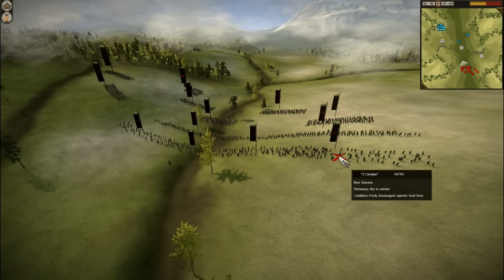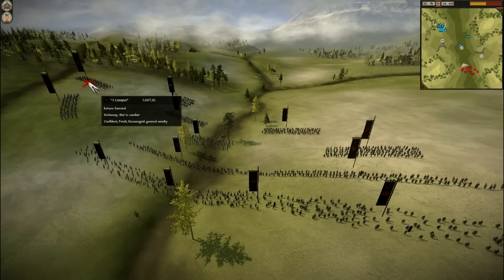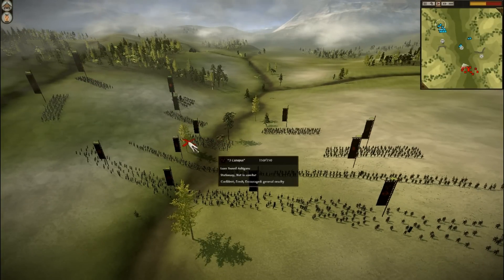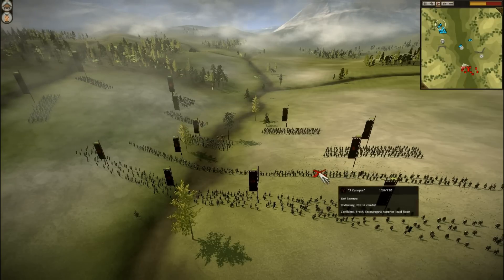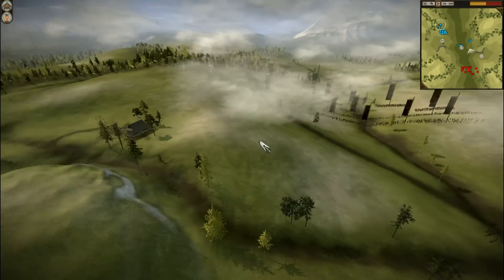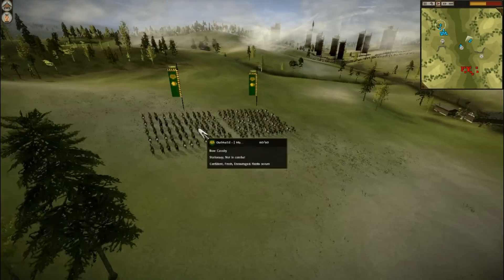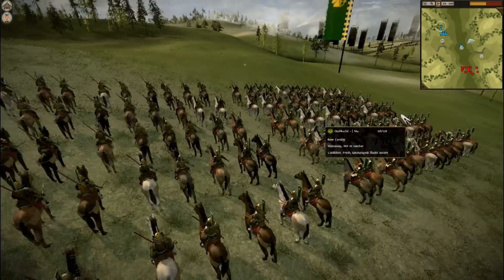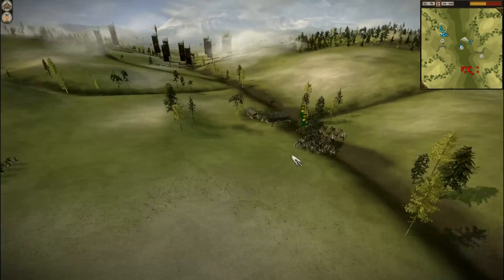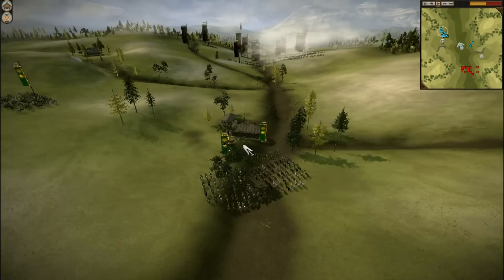Let's take a look at my opponent's army, at least the visible parts of it. At the front he has four units of bow samurai. He's got a Lone Sword Ashigaru at the back here, another one here, and one more here - so that's three Lone Sword Ashigaru - and then three Katana Samurai, two Moriari Samurai, and his general. As for my forces, I've got two units of bow cavalry. These guys are quite good, quite fast units, and they are good annoyers. Then I have two light cavalry units that I have dismounted to start capturing this workshop.